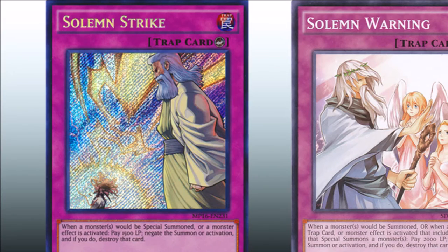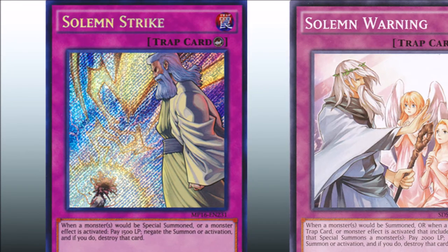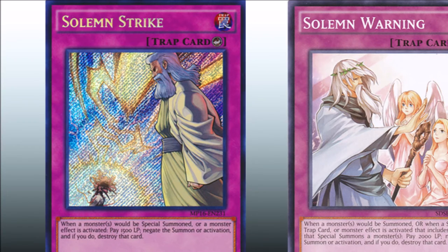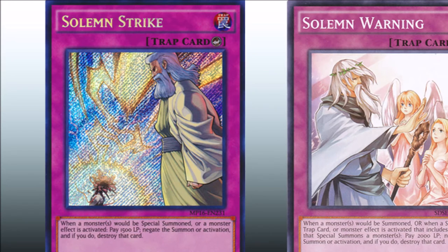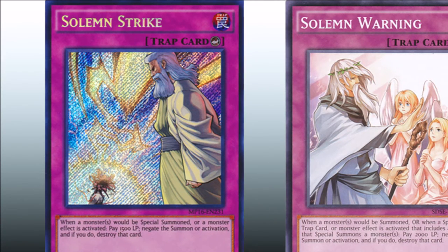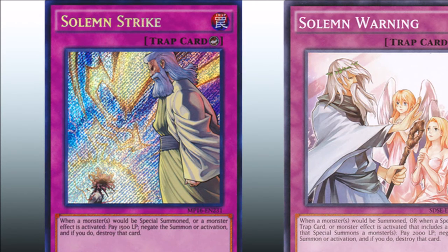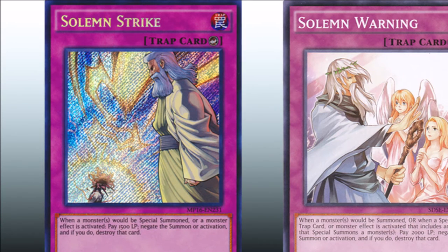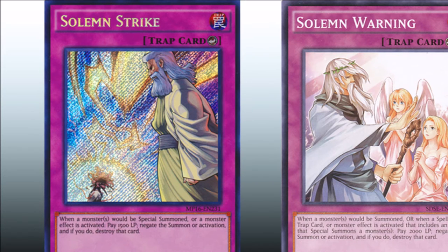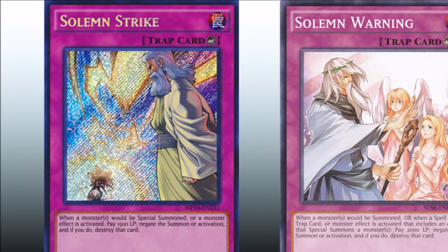The best replacement for Vanity's Emptiness is the Solemn Brigade — mostly Solemn Warning. Warning stops more cards than Strike does because Strike only stops the special summon itself or a monster effect, making it more situational. Warning stops any summon or any card that summons a monster — any spell, trap, or effect. Some decks only fusion summon, so Strike might stop the monster's effect when it hits the board, but if they just fusion summon and attack, Strike can't do anything. Warning, however, can stop the Polymerization that summons the monster — it has more versatility.